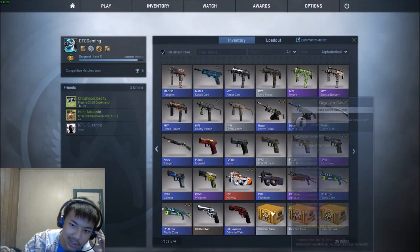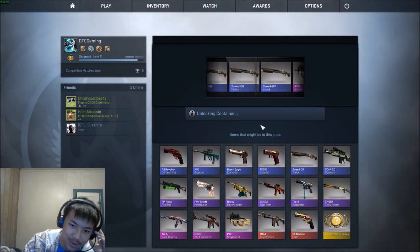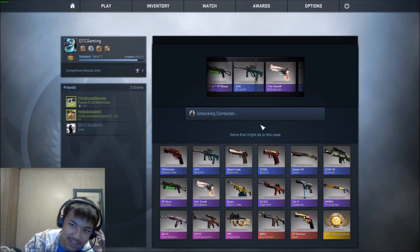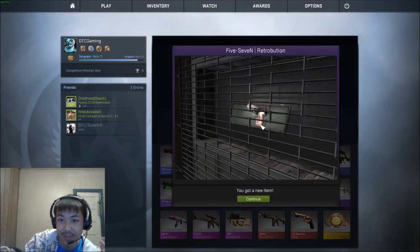Oh my god. This is why I hate opening cases — there's no RNG whatsoever in any of these. Oh my god, that was the stat track one! Oh okay, never mind. 5-7 Retribution.